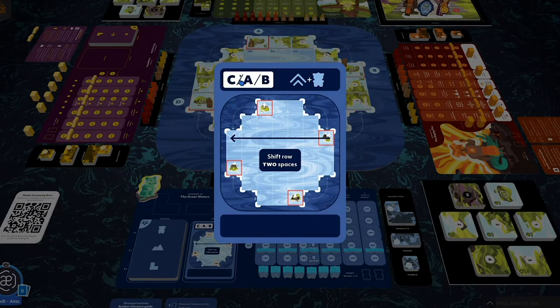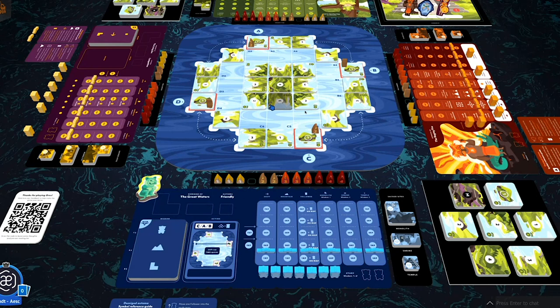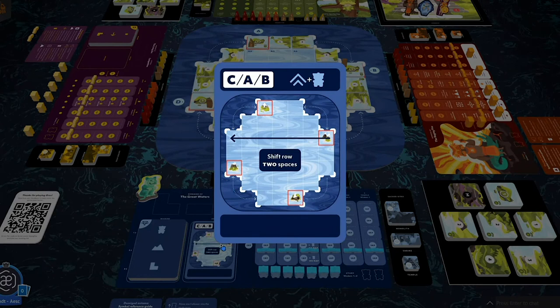In the first section, it says in Region C, Water will attempt to build a sacred site and place a follower on it. If that's not possible, it looks in Region A, then Region B. Looking at the map — Region C has no mountains, and sacred sites can only be built on mountains. Nothing can happen in Region C or A, so Water skips that first section. The next section shows the Automa shifting tiles around the map, just like a player might — so be on your toes, nothing is ever for certain.